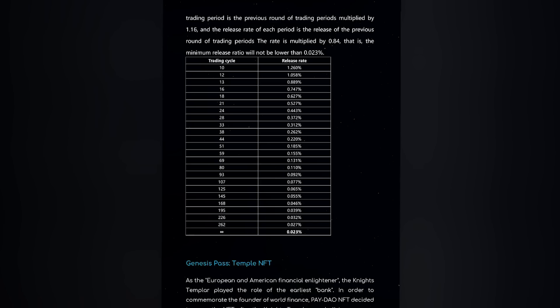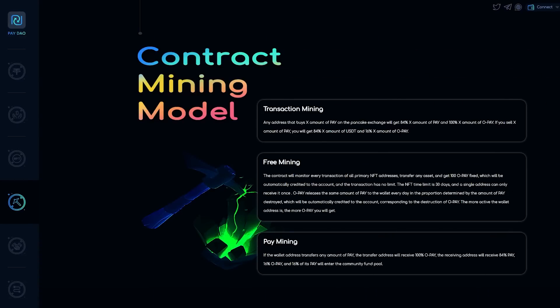PAYDAO is a payment network in the metaverse, and the payment mining model is the pillar of ecological lending. If the wallet address transfers any X amount of PAY tokens, the payment address will receive 100% X amount of OPAY reward, and the receiving address will receive 84% of PAY and 16% of OPAY. The spent PAY tokens will be returned with 100% OPAY tokens — the more you spend, the more you have.